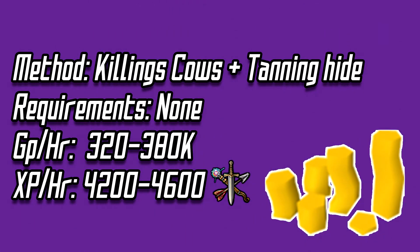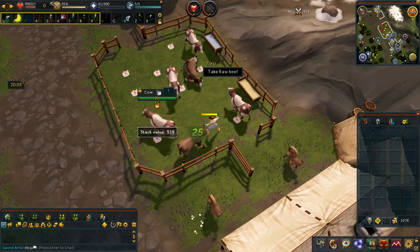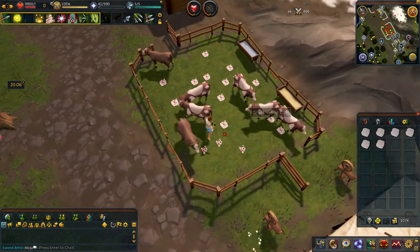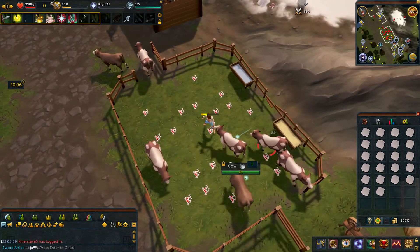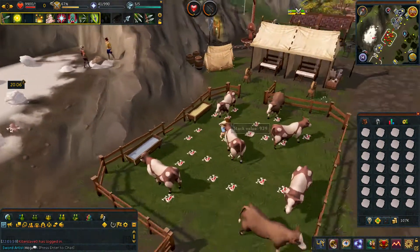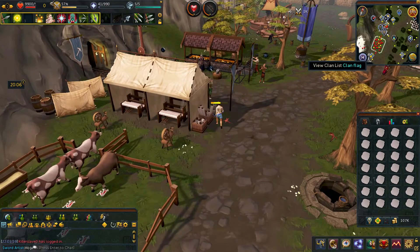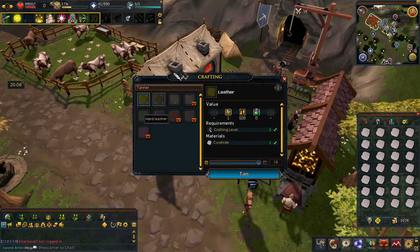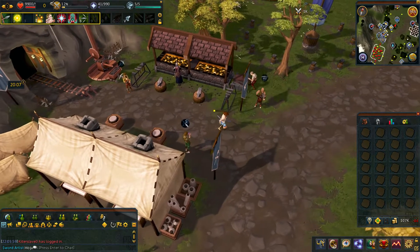The other thing that can be done when killing cows is tanning the cow hide to sell it for a little bit more money. This takes a little more time but not too much more. While killing the cows and tanning the hide you will get roughly 320-380k per hour, which is a little bit more than just collecting the cow hides. For this you want to kill the cows and collect their hide as normal, but when you have a full inventory, run a little north and by the forges left-click on the tanner and tan the hide into hard leather. Then run north to the bank, bank your hide, and repeat.